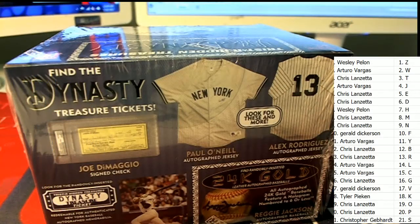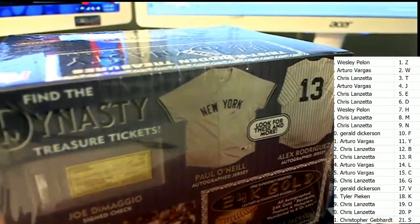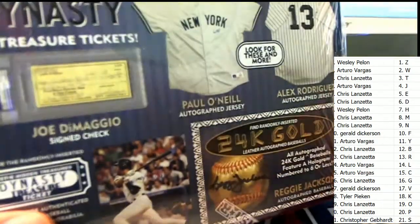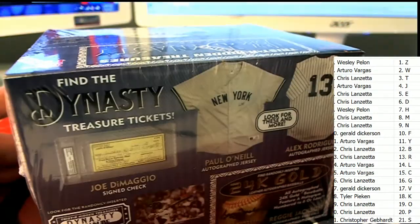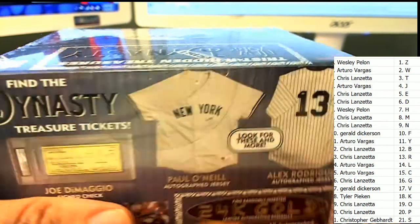Maybe the Z would be Don Zimmer. Maybe the K? I don't know about the K right now — I can't think of one with a K. But someone here at FPB has taken a lot of time to make this checklist. There's probably a checklist out there that you can Google — Hidden Treasures New York Dynasty — and it would probably be very easy to find.